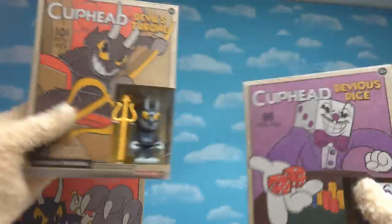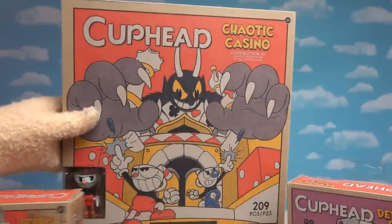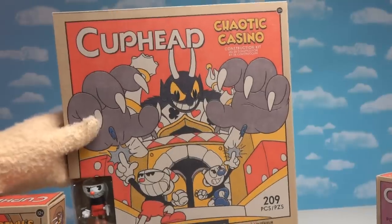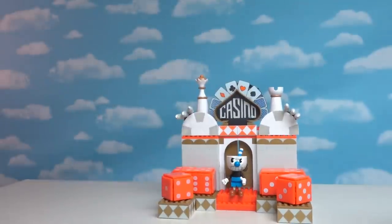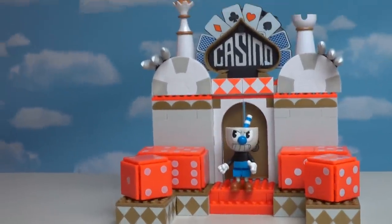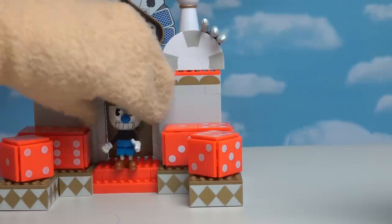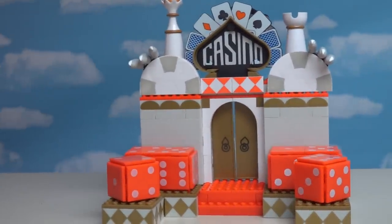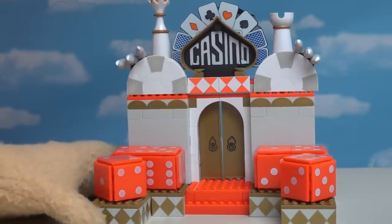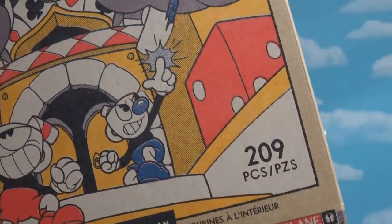It's exciting because on the box we've got artwork by the same artist that worked on the art in the game! We get the Devil, we get King Dice, and down here we get artwork from the casino, which is the main area at the end of the game! Now this may take you a long time to construct, but once you do, ba-blam! Holy cow, we get one awesome colorful-looking casino set! And it comes complete with exclusive action figures! This environment takes the cake, especially because it comes with 209 pieces!